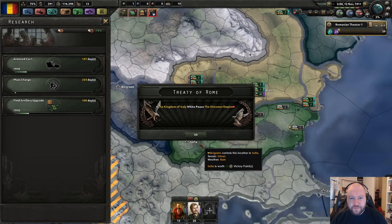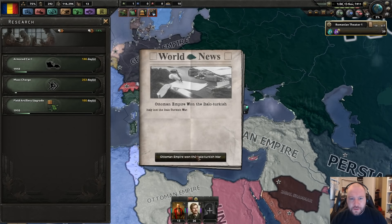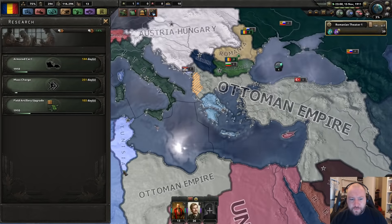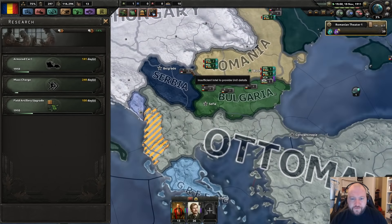Italian invasion of Libya — white peace. The Ottoman Empire won the Italian-Turkish war, Italy lost. Okay, good for you Ottomans. That feels like a bug to me.